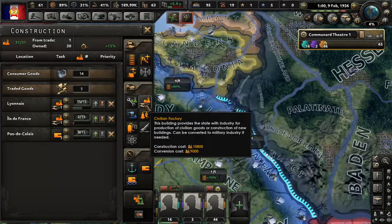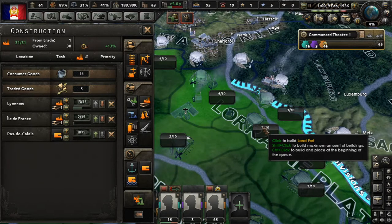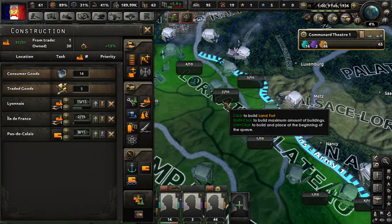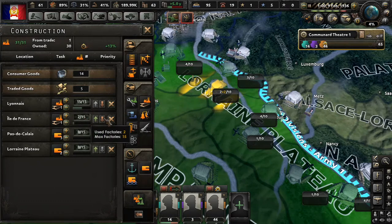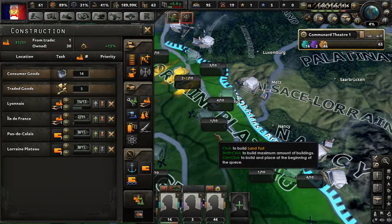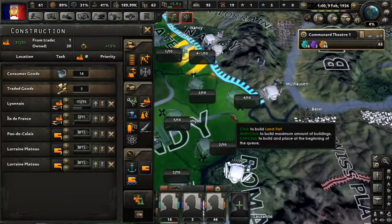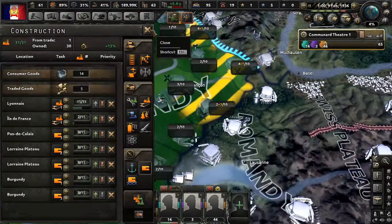We should bring all of these up to level five, but let's try to do it the most efficient way possible. That tiny little province with a level three fort may not be worth it — I would rather build the fort behind the river. Considering our very limited construction capability, let's build it behind the river; if we lose that province, so be it. Let's get that up to level five as well — I think that's good.